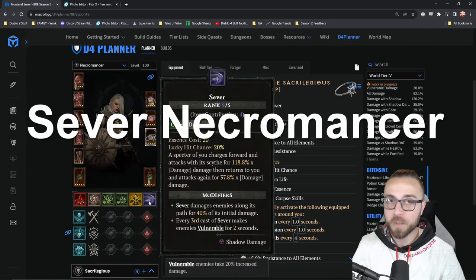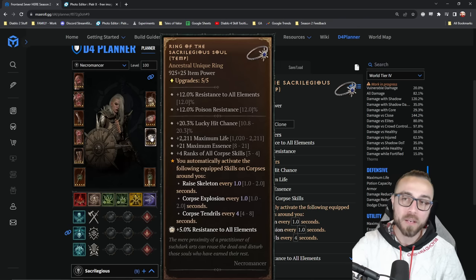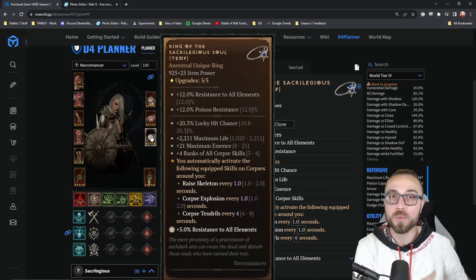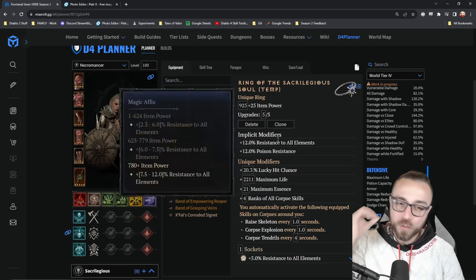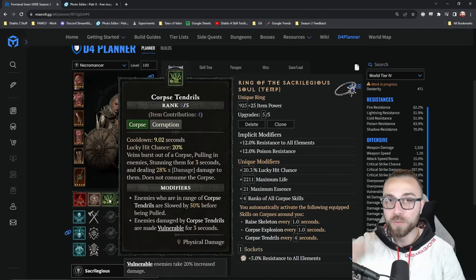Sever wants to do a lot of crit damage, it wants to do a lot of direct damage, it needs an essence generator, so we're using exposed flesh, and it turns out that using sacrilegious soul helps to automate a little bit to maintain a lot of buffs that we care about on the build. Sever starves for the ability to actually get a high critical strike chance, so being able to have corpse tendrils up effectively all of the time means that we just gain an additional 20% chance to crit.